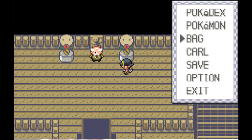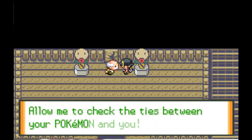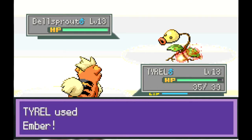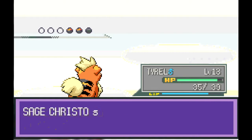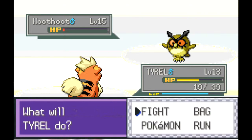Let's heal up and see how everyone's doing. Sage Christo - or Christo, however you want to pronounce that - is next. Level 13 Bellsprouts - get that Intimidate, super effective, one-hit KO. He sends out a Hoodoo - might as well just kill it. That was a crit! Tyrell is putting in the work this episode.